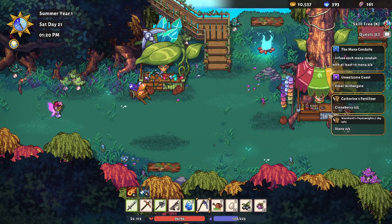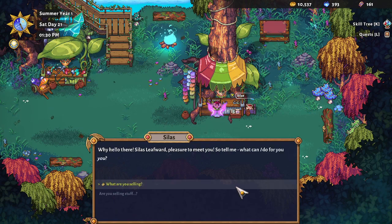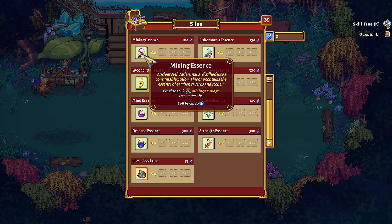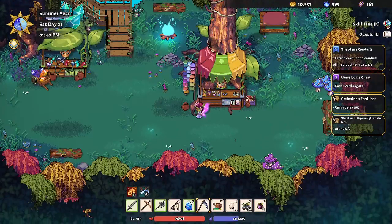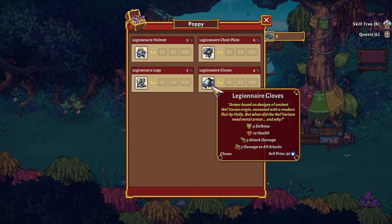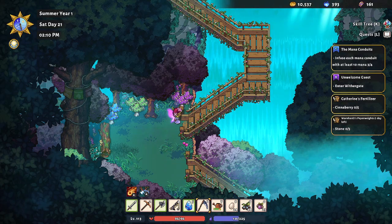Let's see if there's any more conduits over here. There's some vendors though — this is Silas Leafwood. He sells a mining essence, but I don't have the right currency for this. And Poppy is here too — he also has his own separate currency. These look like really nice equipment but I don't have the ability to pay for that. I'm kind of distracted — I should be infusing the conduits. Here's the Gryphon, and Wilt is here too.